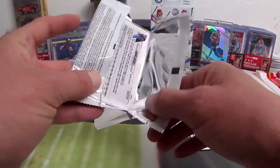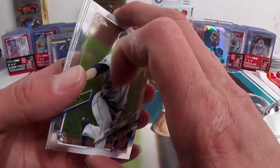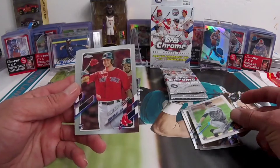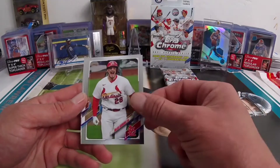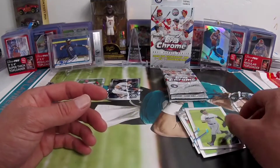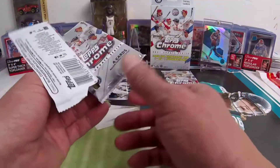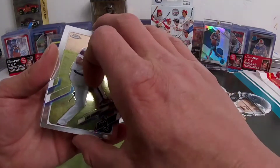It would have been sick if they added purples in here, but okay. So just four cards, no color in here: Tariq, Bobby Dalbick on the rookie debut — not bad — Nolan Arenado, and Adam Duvall.